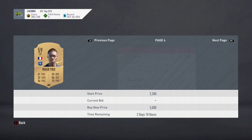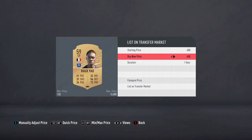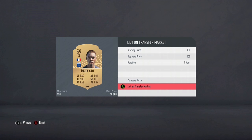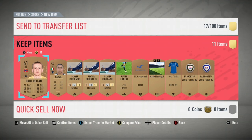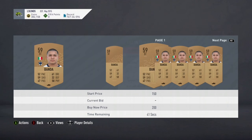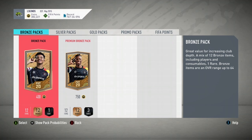Nice, easy 600 coins! I'm listing mine for 400 coins and if that sells I've made profit off that pack. Anything else that sells from this pack is just easy profit. Already made back my investment. The other players are not worth anything — quick sell.